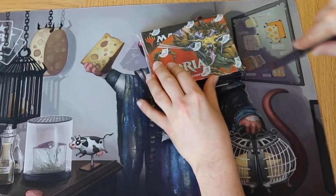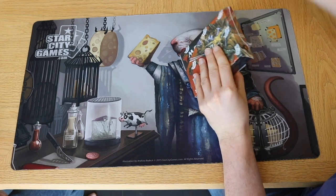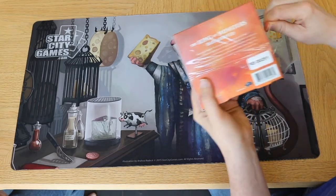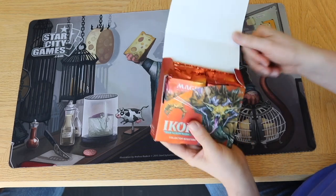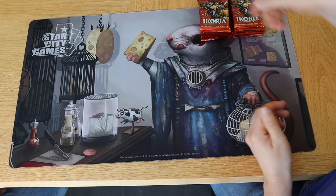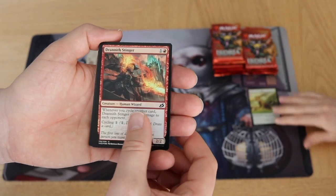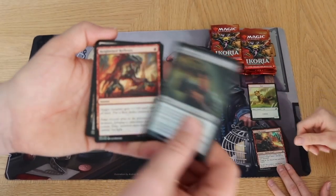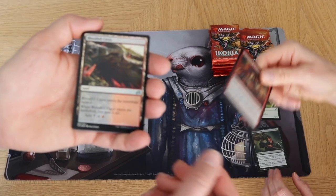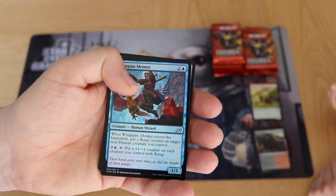Okay, let's grab a play mat and open some boosters! Rudy does it better — he has a better knife. The King of Monsters has arrived! These are the packs, we have 12 of them. First pack — we start with a cat, of course. Looking through the commons for a turtle, a Brushwagg, and the beautiful art. We've got Bloodfell Caves.